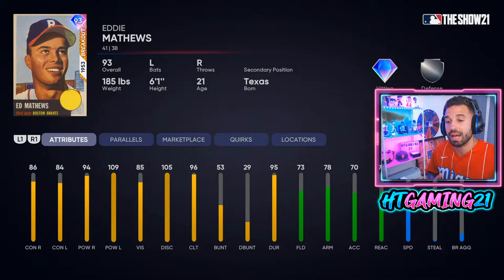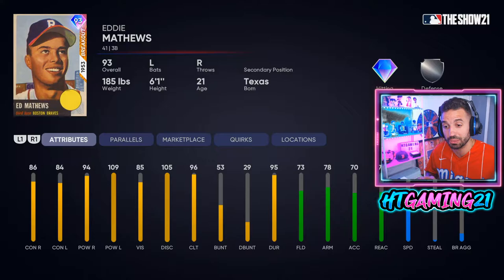The debut is for none other than Eddie Matthews — he just came out and he is from the Boston Braves, which sounds weird to say. He's a third baseman with no secondary positions, which I hate. His contact is 86 versus righties, 84 versus lefties, power is 94 versus righties and 109 versus lefties, so more power against lefties. He has 85 vision and 73 fielding, which should be okay at third base, with 78 arm strength.